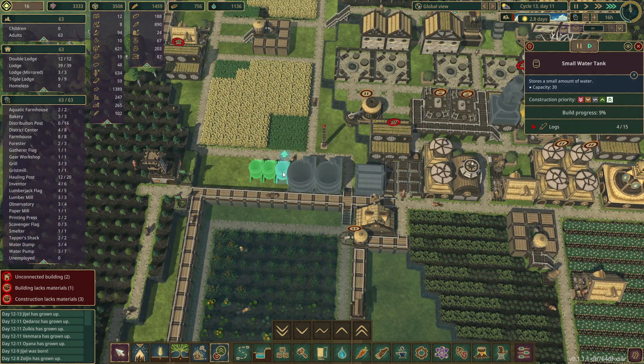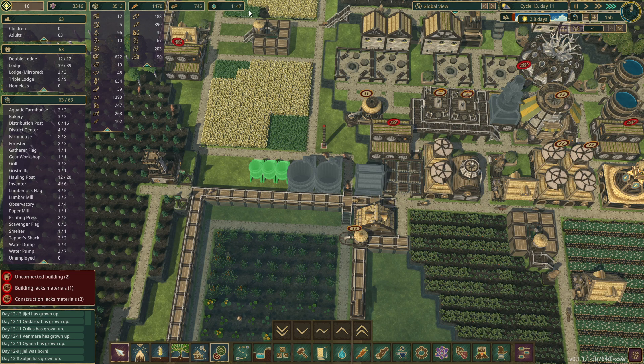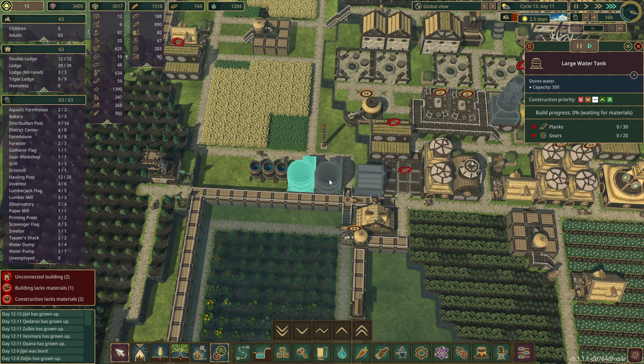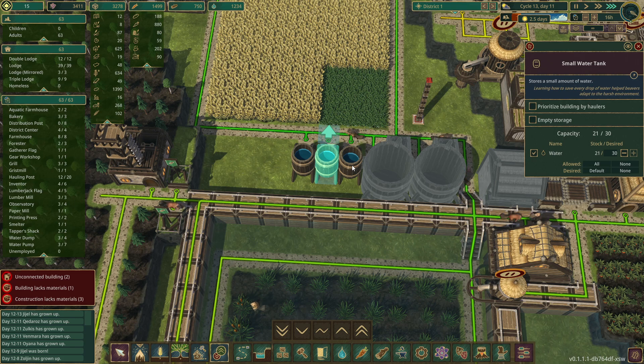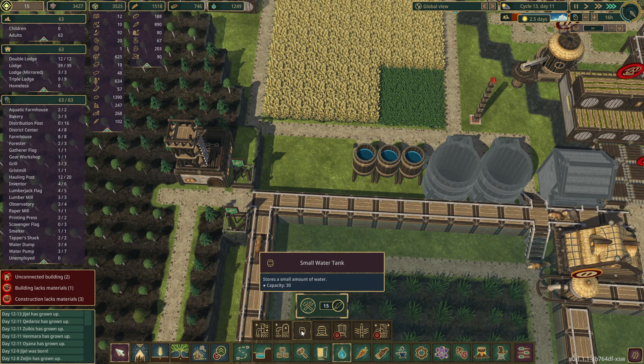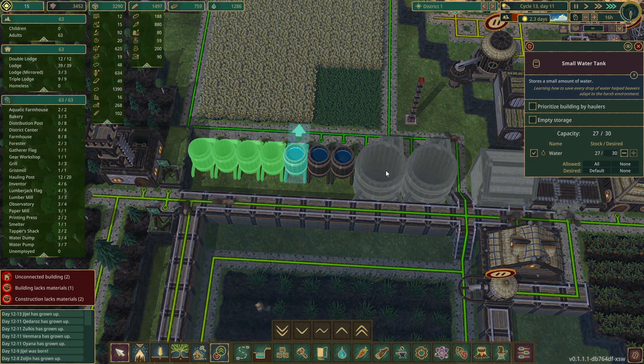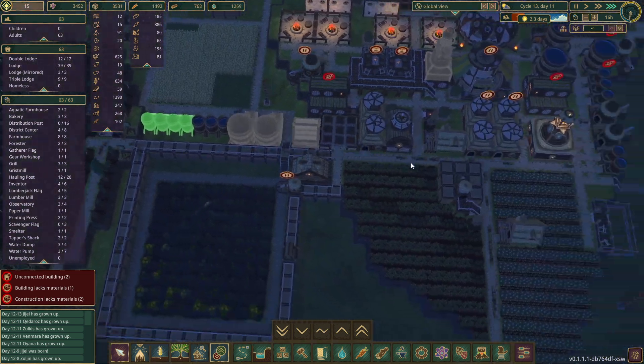Let's get these built. We're okay on water — it's not dropping and we should be fine, but I don't know how long this drought's going to be. We're at cycle 13, day 11. Now our water supply is going up — these are going to be full in no time. Might as well add a few more, there's no harm — just logs. They only hold 30 compared to 300, but still more than nothing.